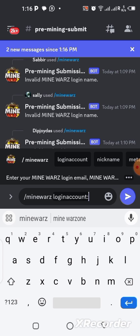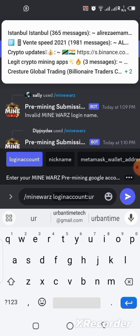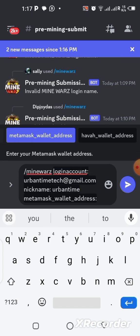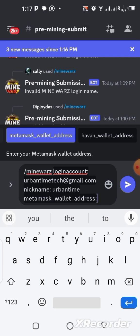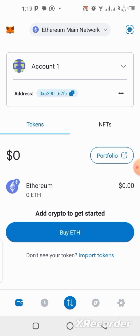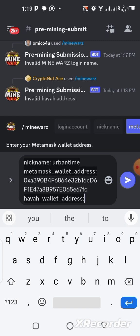Type '/mine walls' and send it. Now you have to write in your account details — the email you used to create your account on the pre-mining website where you mined the silver. Put in your email address and send. Then put your nickname, which is your username, and send. Now go to MetaMask and copy your MetaMask wallet address — it's asking for the MetaMask wallet first. Copy it, go back to the Discord server, and paste it, then send.